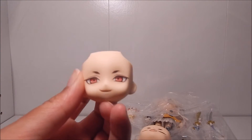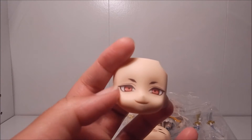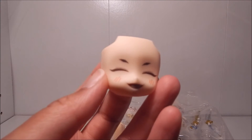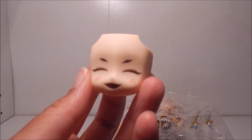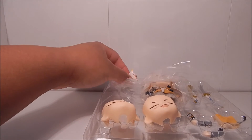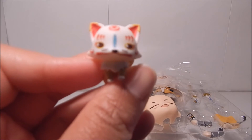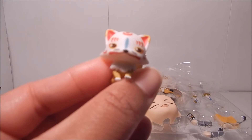First up is the extra faceplate — kind of a smirking expression. You can see this side tilts up a little bit more, so even though he's smiling, he really looks like he's being cunning. Very cute. Next facial expression — they call it an exhilarating expression based on a line he says in the game, but I just think he looks hyper and happy. I love the little red lines for the blushing on the face. And here we have the game's navigator, Konosuke. He's the one that guides you through the tutorial when you first start playing Touken Rambo. Considering he is also a fox, they paired him with Kogitsune Maru — they look so cute together.